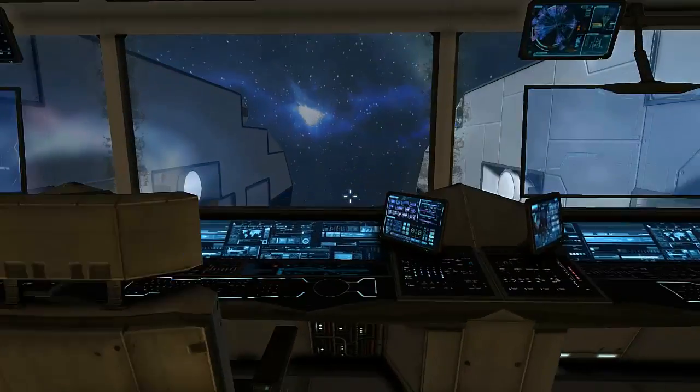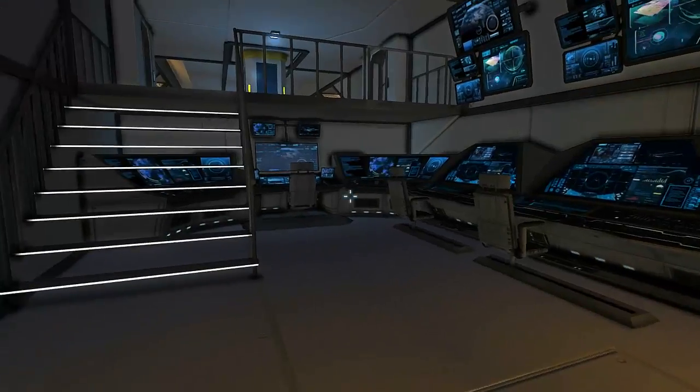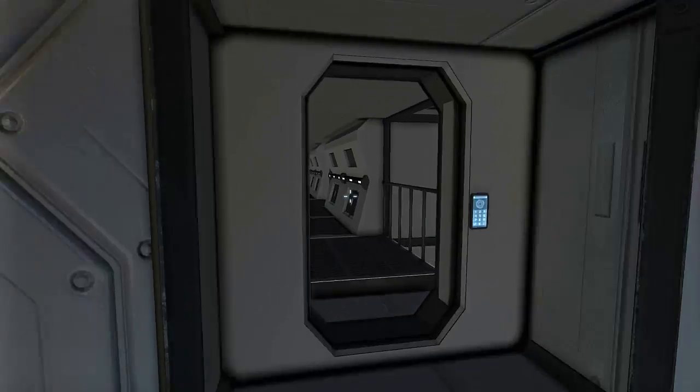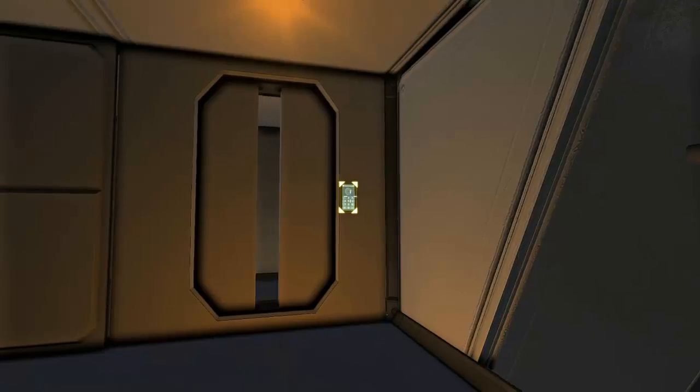We've got the main sort of control hub here with this lovely view out through the centre of the ship. It's not very well defended — one rocket in here could absolutely annihilate this thing. But again, it's a carrier, so it's meant to sit in the back, build the ships, and just get the hell out of there if it does come under fire.